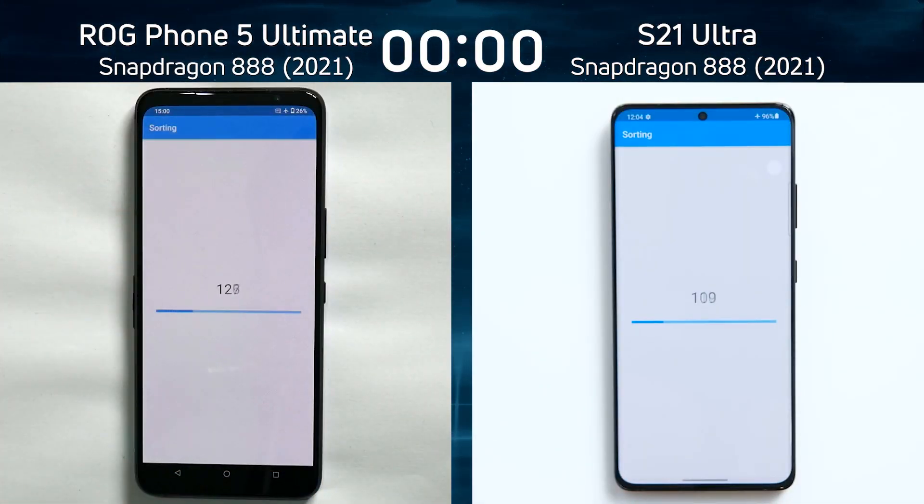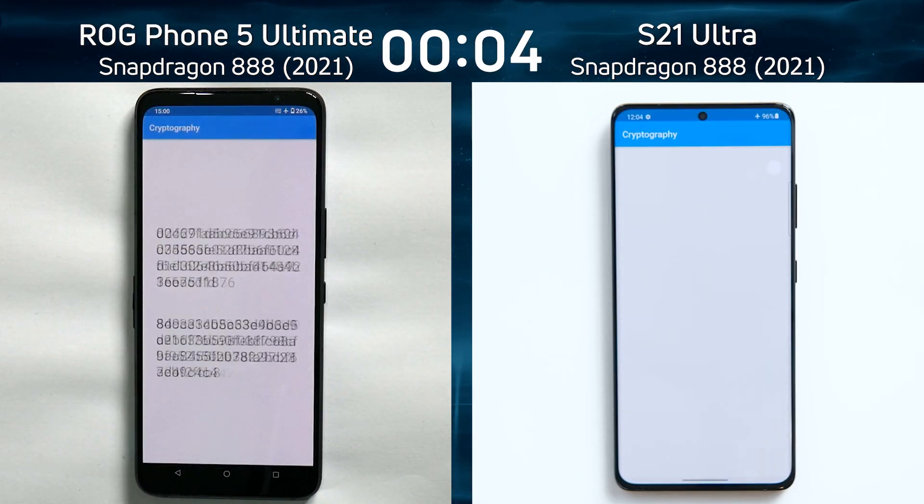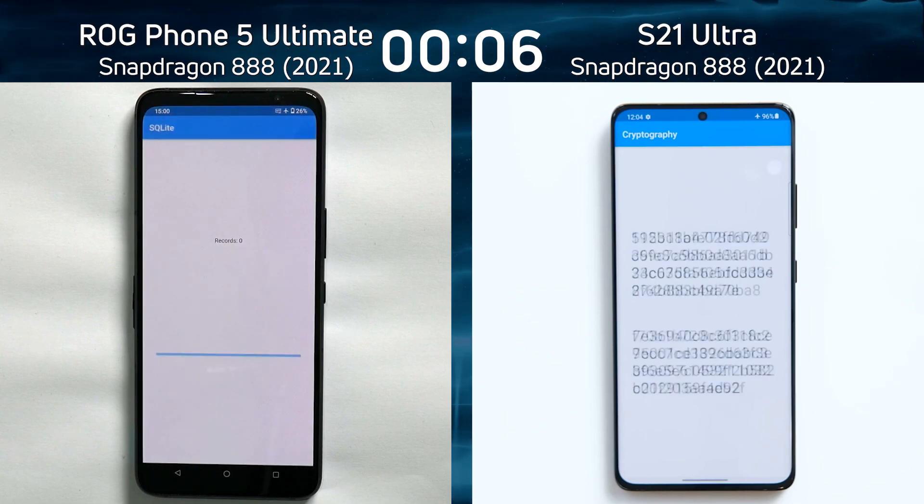On the left hand side we have the Asus ROG Phone 5 Ultimate Edition. It's got the Snapdragon 888 and it's running in its standard mode.